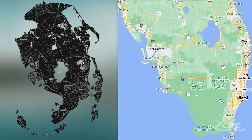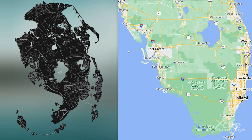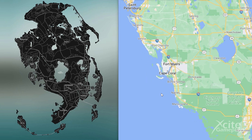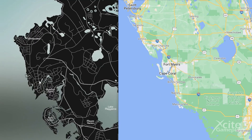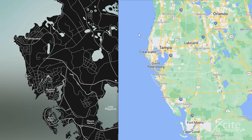Lake Okeechobee, which is over here, is called Lake Mayaka in GTA. Fort Myers and Cape Coral on the real-life map are over here on the map Rockstar made, and it is called Blue Fish Point. A bit above you see the GTA area of Whitewater — this is called Clearwater in real life.